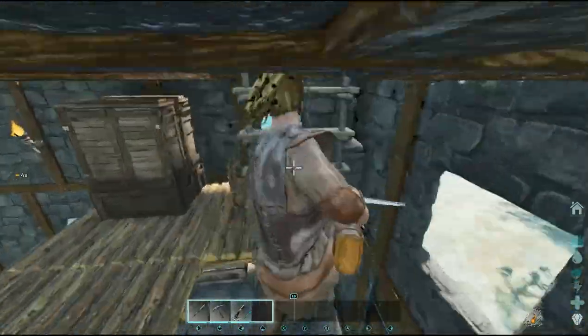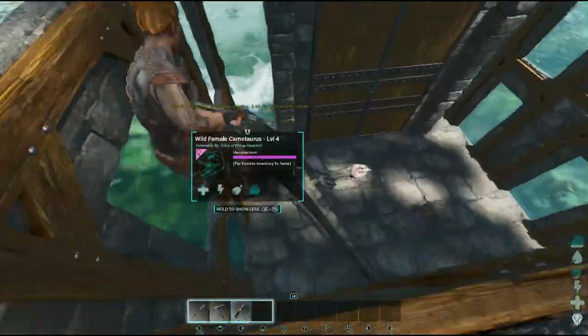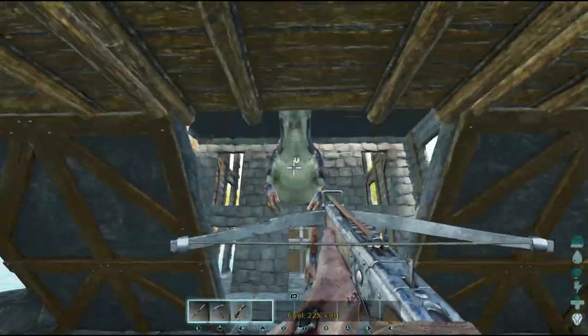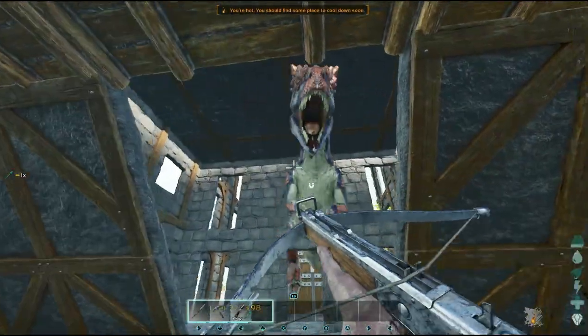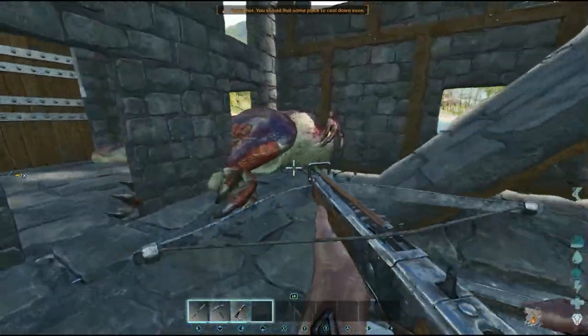Here I'm showing you that you can trap a Carno — this trap is big enough for a Carno — and you can effectively knock one out. I was going up on the roof to finish him off but I'd already hit him enough. I do not recommend trying to get an Allosaurus in here, however the trap is big enough to hold one. I wouldn't go any bigger than an Allosaurus because then you risk them reaching you and your stuff.